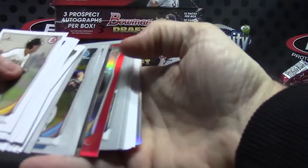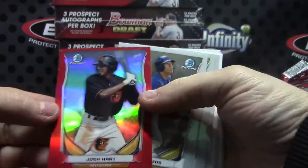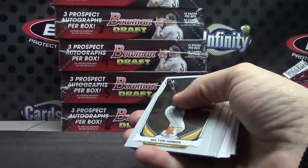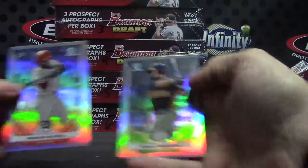We pulled some color. Here's a red refractor right here, numbered to five. We pulled some standard color. Josh Hart, red refractor numbered to five, but no color autograph. Five of five. Got you a red. And Marcus Wilson and Daniel Robertson.